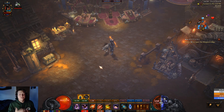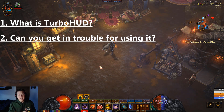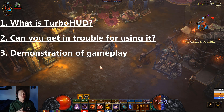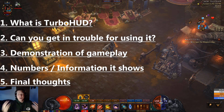This video is going to be broken into five different parts. Number one, I'm going to define TurboHUD — what exactly is it? Number two, I'm going to go over can you get in trouble for using it? Number three, I'm going to show me playing a Rift while using TurboHUD so you can see what it looks like. Then number four, I'm going to go over the different numbers and statistics it gives you about your character and account. Then fifth, I'll give my final thoughts on TurboHUD.